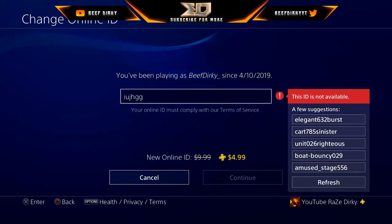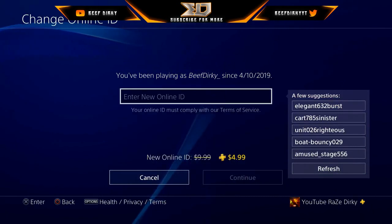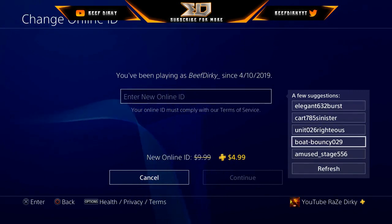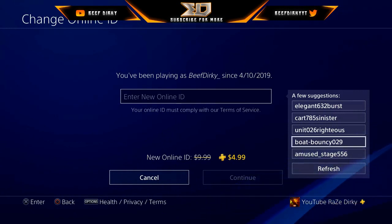Type in what you want, make sure it's available, and if it's not, just keep choosing until one works for you. Don't use any of the suggestions like 'VoteBouncy029' — that's crazy. The first change is free, the second one is five dollars, and after that it's ten dollars. It took them about ten to fifteen years to put this feature on PlayStation — meanwhile on Xbox you could easily change it. Now on PS4 you can change it in a snap.